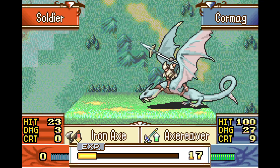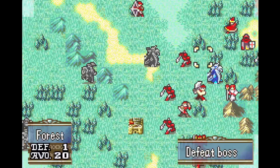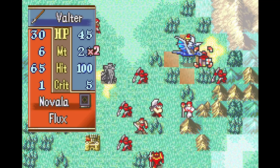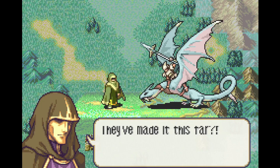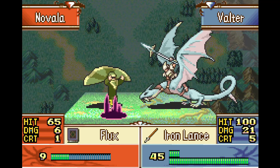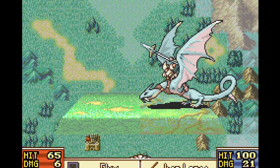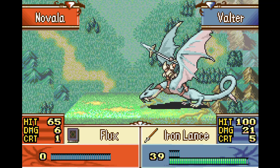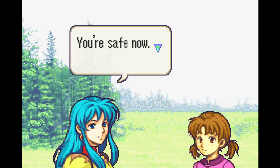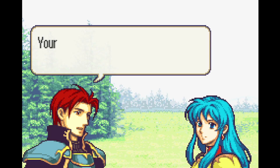Cormag's gonna go ahead and kill this fighter with the Axe Reaver. The Energy Ring he got during preps makes it an exact kill. Even though he doubles, I don't want to waste Axe Reaver uses, because all of my carries are Lance Units, so Axe Reavers are the way that I deal with Lance Units. Valter then delivers a gift — an overkill crit. I understand that guy took actions of his own initiative that maybe you're not happy with, but you can't just go around stabbing your employees, Valter. What are the townspeople going to think of you? Well, they gave us an Energy Ring, so I guess they approve. That's pretty baller — but don't do it again!